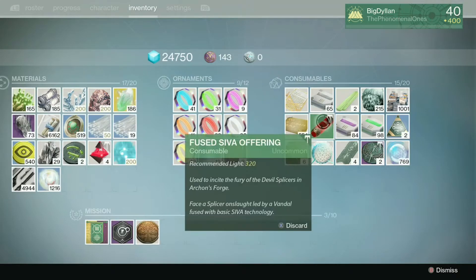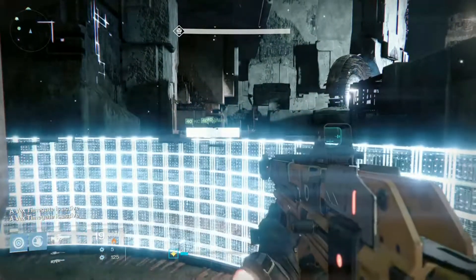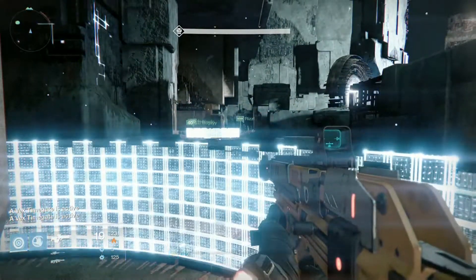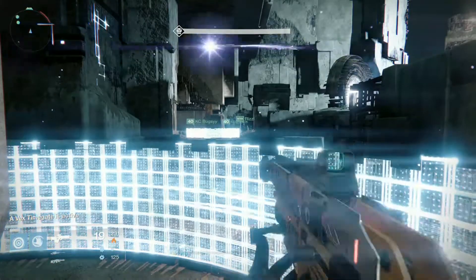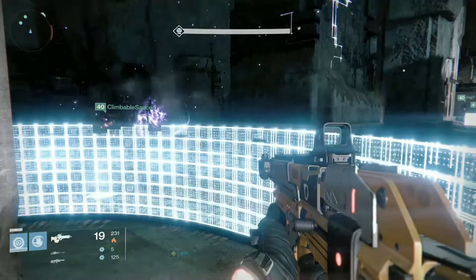What's going to happen in the fight is you're going to split three people up to the left, three people to the right. You stand on the portal in the little ring, and then basically Atheon is going to teleport three people out. The three people that get teleported are going to need to call out to their teammates.